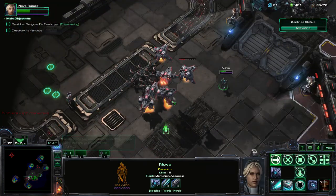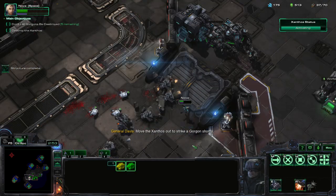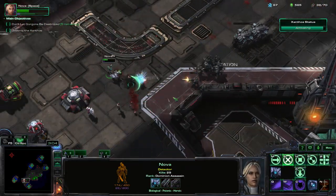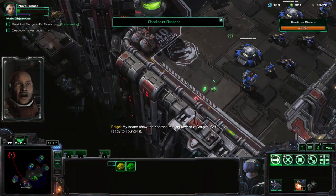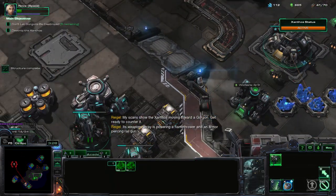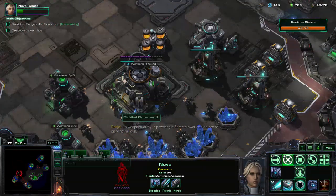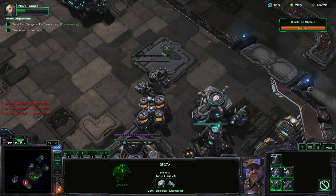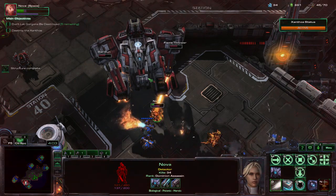I wouldn't be doing my job here if I didn't tell you every single avenue. All right, so we're going to start moving out right here, just to take them all out. And we continue to work on our base. Nova should be okay. So we can kind of have the tanks in the corner here, and Nova's going to absorb maybe a bit of damage during this sequence. But we need her for our damage first. And also we can start working on these starports — we need another one too.